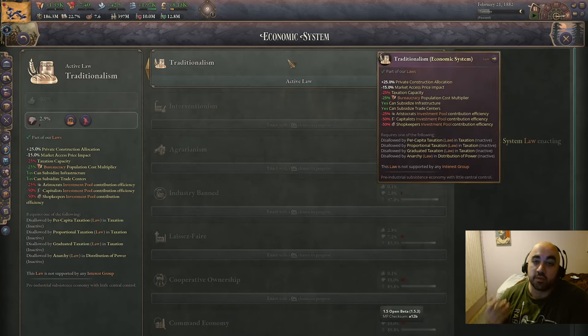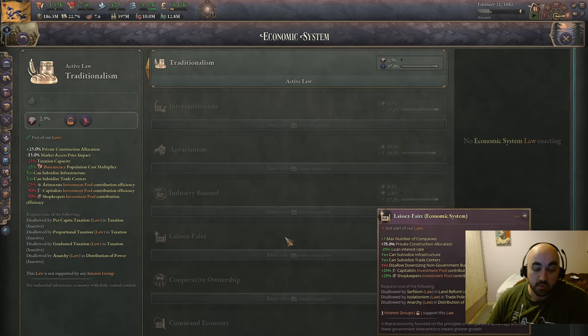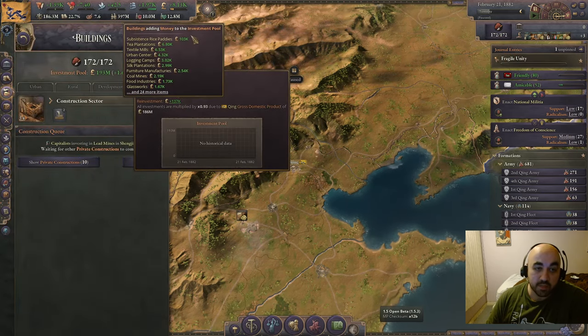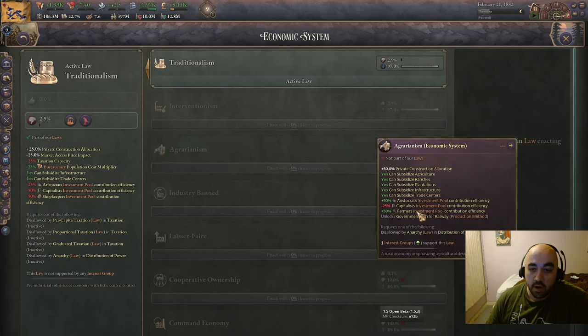Also very importantly, Traditionalism is way worse in 1.5 because it gives a minus to market access price impact, so getting off of it as quickly as possible is a much bigger deal. It becomes much more worth it to do a law pass and just get off it as quickly as possible, because you get onto Agrarianism, which does not have this penalty — even though eventually you want to move to laissez-faire. On top of this, with Great Shing specifically, an enormous portion of your reinvestment will actually be from subsistence rice patties, which are modified by the Agrarianism positive modifier for aristocrats.